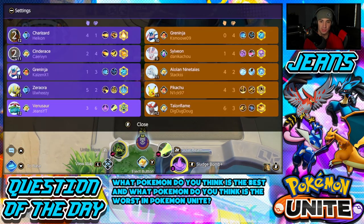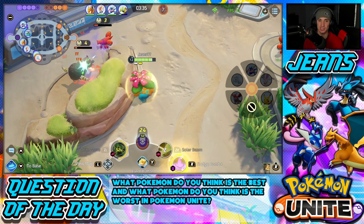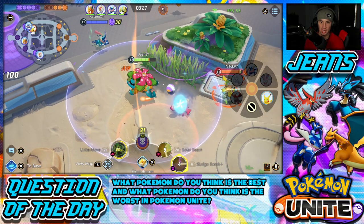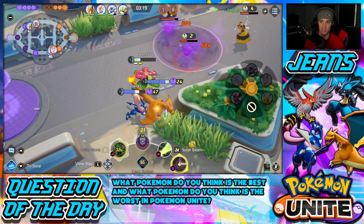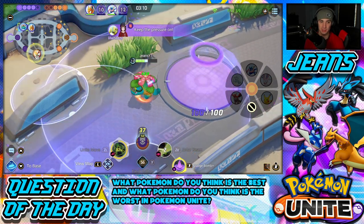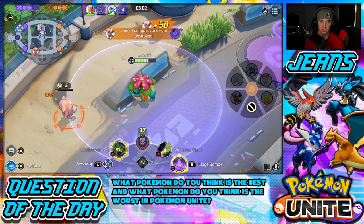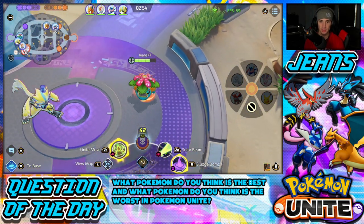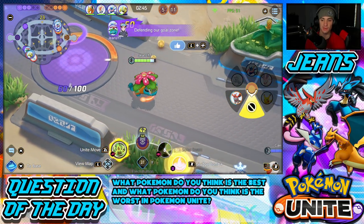Now I want to head to the central lane more, farm up these Corphish, get my next level and roll. We're now level 12 — I'd like to be level 13 by the time Zapdos spawns. We're doing six and zero, loving it. I think we're playing super well right now. I love this Solar Beam — it's so much fun to use. Petal Dance and Giga Drain are definitely very strong, but this one's just a lot more fun to mess around with in Pokemon Unite. Wait — there's a lot of dudes here. Oh, that's our Greninja.